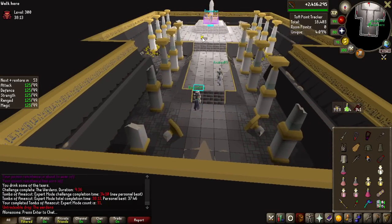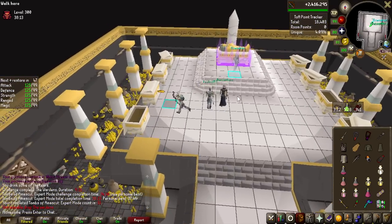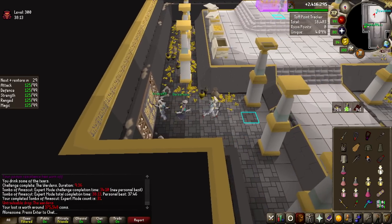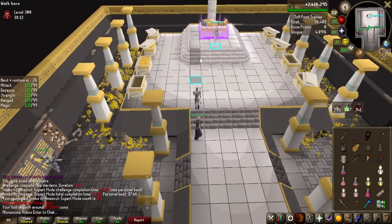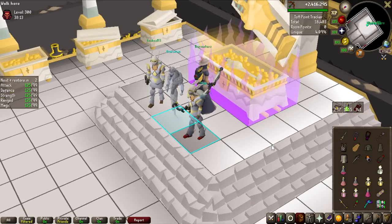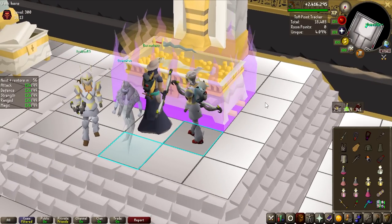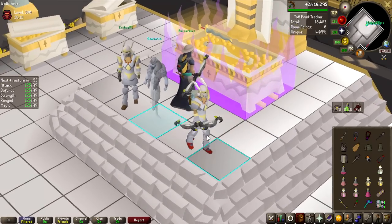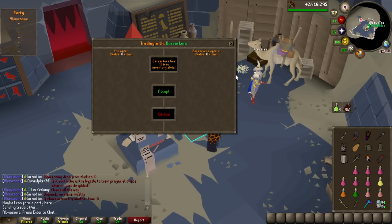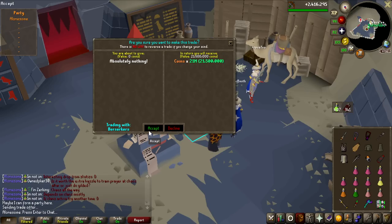We actually got a purple! No way - but it's in Nick's name, the leech of the group. The leech got the purple! Drinking Ambrosia and smelling salts for luck on the chest. We get Osmumten's Fang, worth 65 million. The split on a three-man comes out to 21.5 million. That is definitely pretty decent - I'll take that.